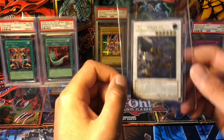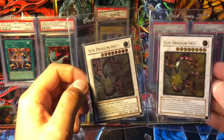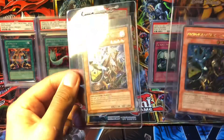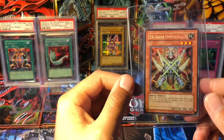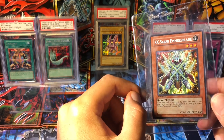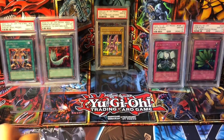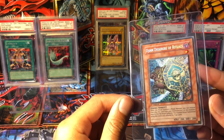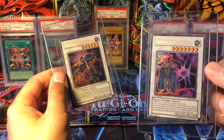I'll have the 9 in Ghost and then hopefully I can get 10s in the other two versions. Drill Warrior First Edition, two Sun Dragon Inti Ultimate Rares, two Alchemist of Black Spells Ultimates. My personal favorite card from the set — XX-Saber Emmersblade Secret Rare — I mean you can see the foil popping, really shiny card. Cactus Bouncer, Djinn Disserere of Rituals — real good pop of hollow on that — and Underground Arachnid and Zeman the Ape King as well.